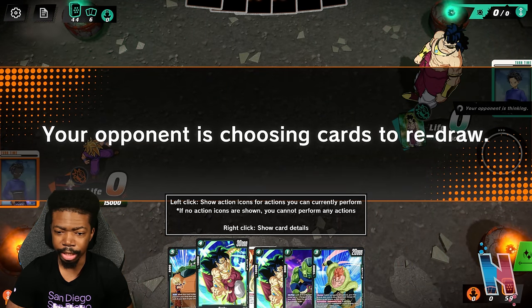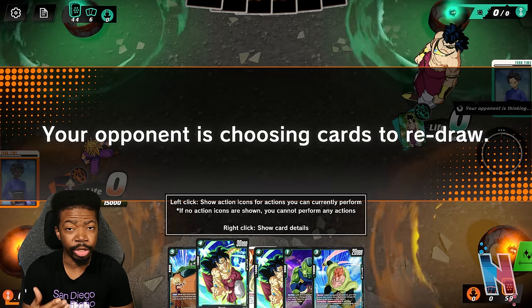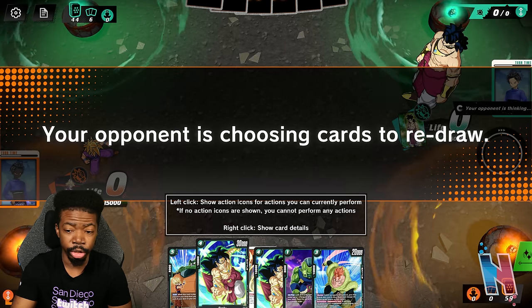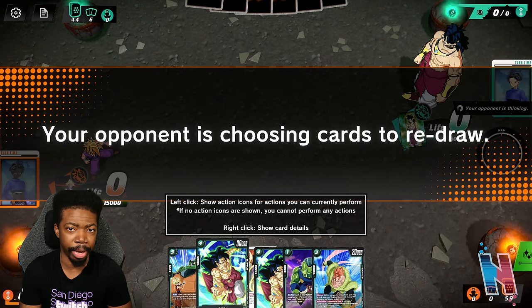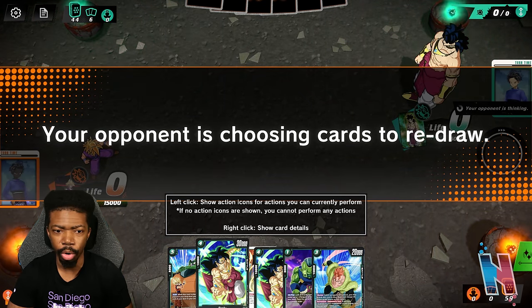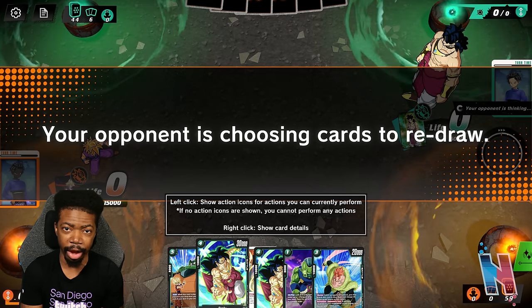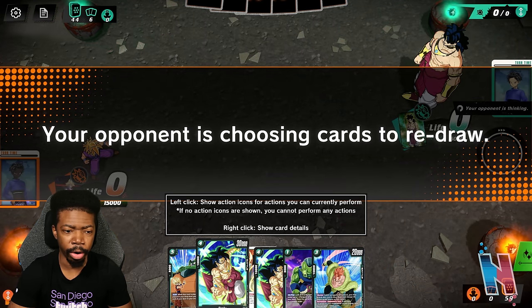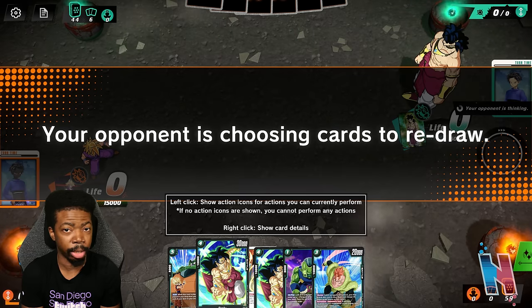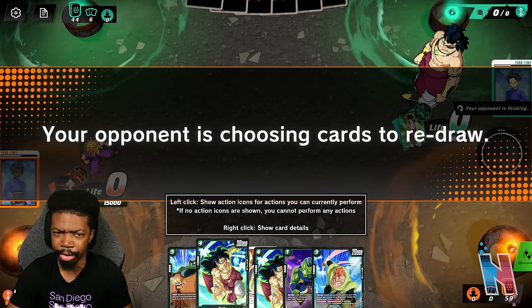This beta is coming to a close soon. It originally was going to end on the 28th but got pushed to the 29th, so we got an extra day to play. I want to make sure I at least get to show off every deck - we only have one deck left, the yellow deck, and then variations of some other cards from other decks.